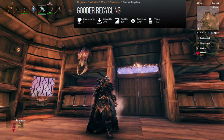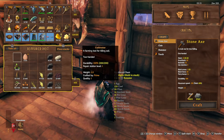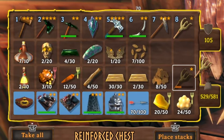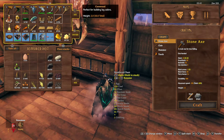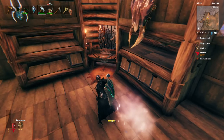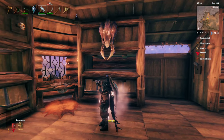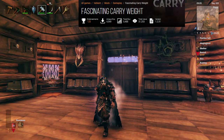The next one is called Gooder Recycling, and this works by allowing you to take items you no longer need. For example, if we grab this cultivator — we already have two of them and don't really need a second — you can pick it up, hit the delete key on your keyboard, and it turns it back into the resources that were used to craft it. It'll also refund any resources that were used to upgrade it, and it works on any crafted item. This helps a lot with not having to dump things somewhere or take items out into a field to despawn — you can just turn them back into those original resources.